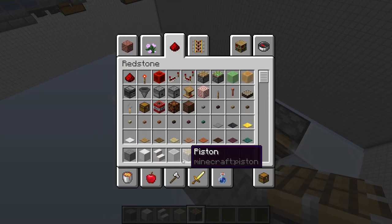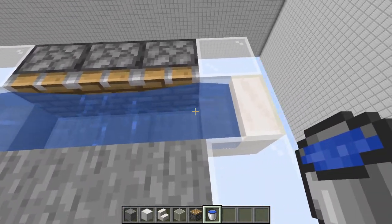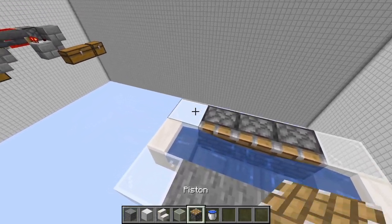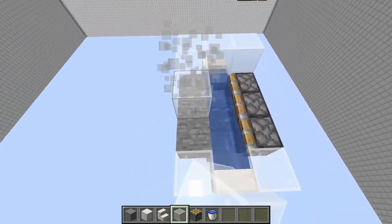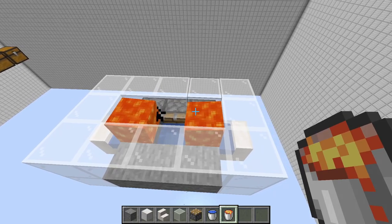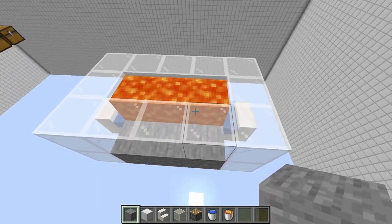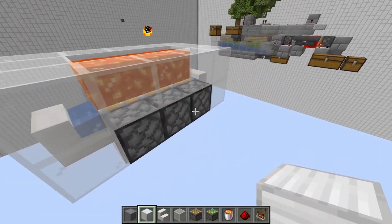Right here you're going to get two buckets of water. Keep in mind you will need an infinite water source to build this - place one on either side so when these get formed they fall right back into place. The next thing is to layer this in glass on top, because this is where the lava is going to go. Go ahead and place your lava here and here - it should actually be all three like that. Make sure the three blocks below it are actually solid, but you shouldn't have to worry about that after.